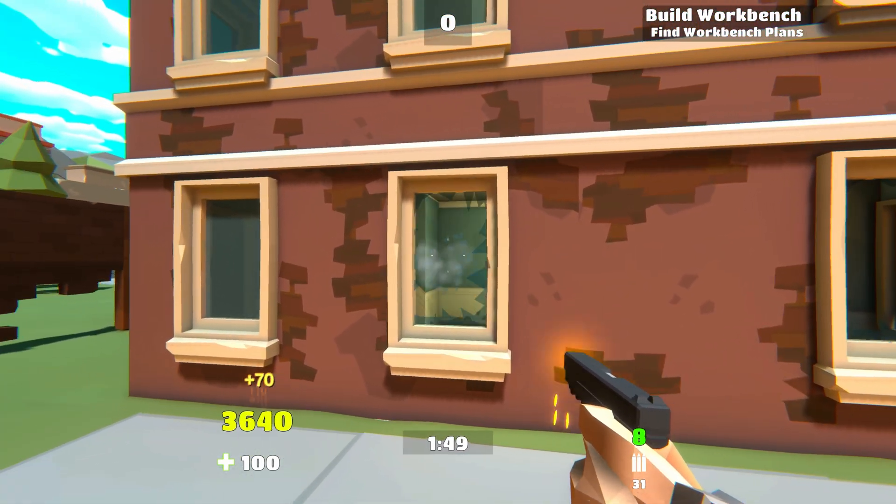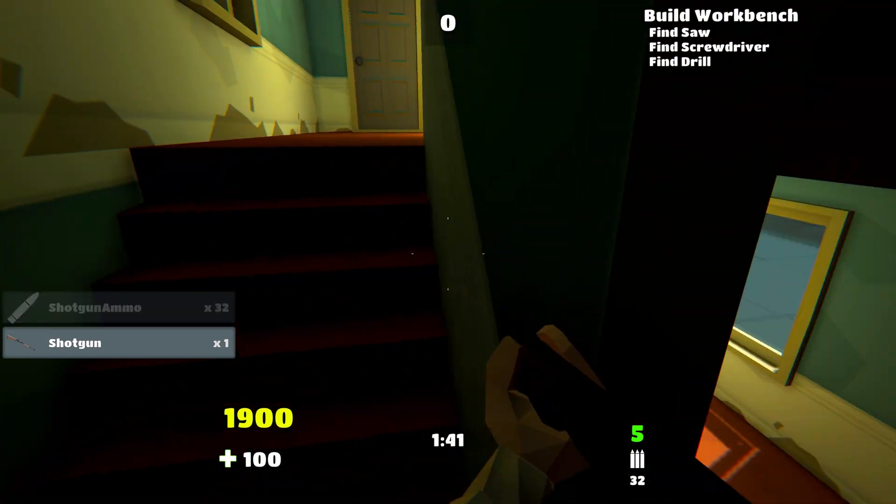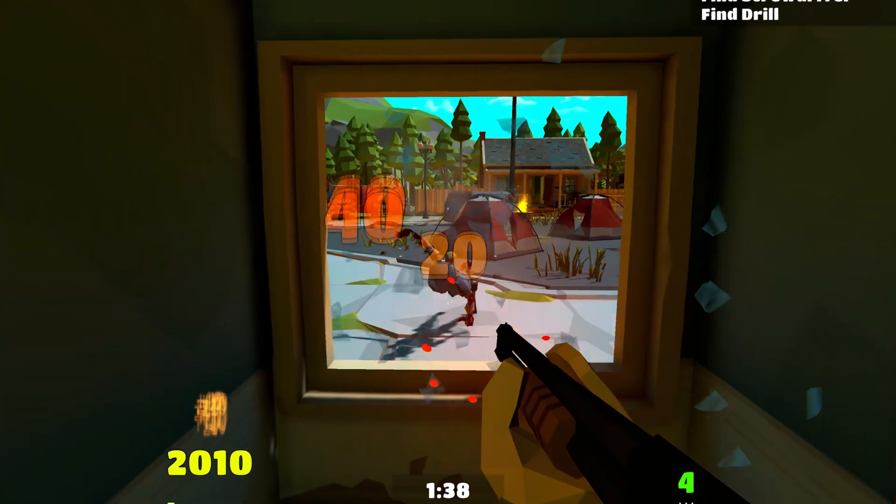I added these breakable windows and had to take advantage of it by adding a slow-mo sequence of a zombie jumping through one of them, which you can then shotgun straight back out the window.